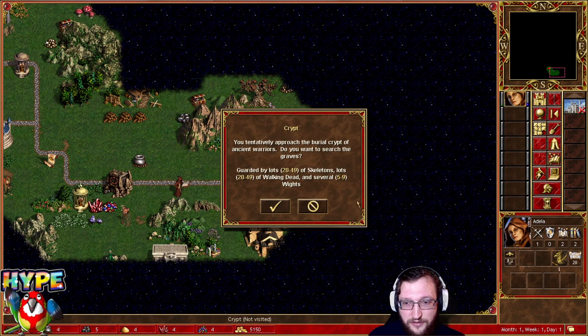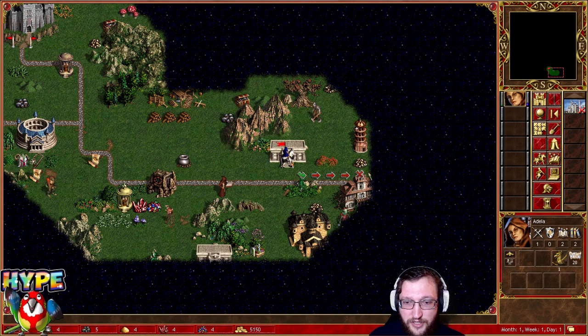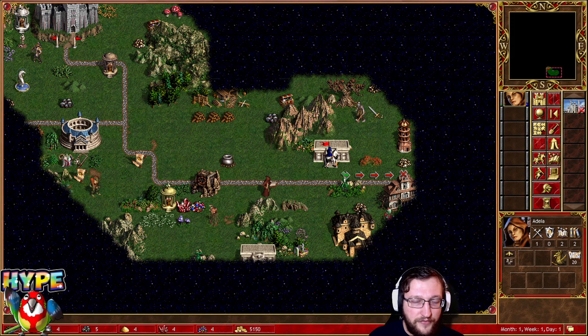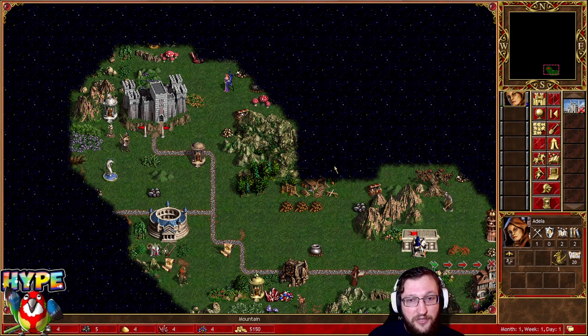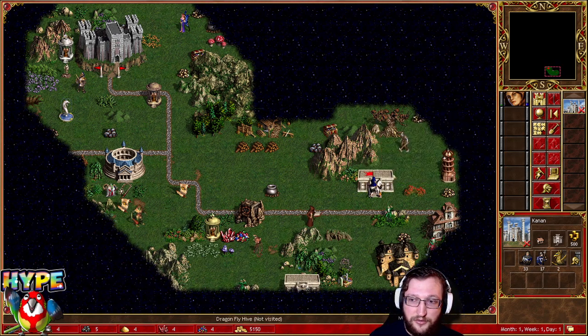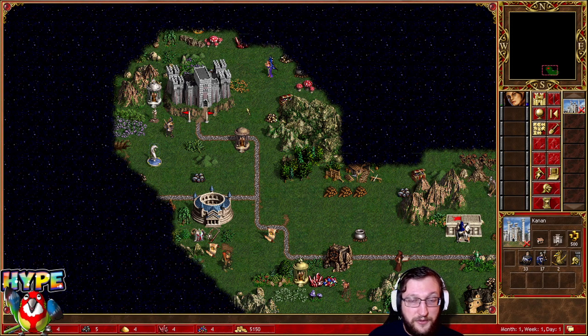This is a small crypt so we can do it without any special pattern. We don't block the road and we can already see the hive. The hive is relatively easy as well for Castle — surprisingly, because when you find a dwelling like pikemen or swordsmen you can do it really quickly. You cannot do the horde one of course.